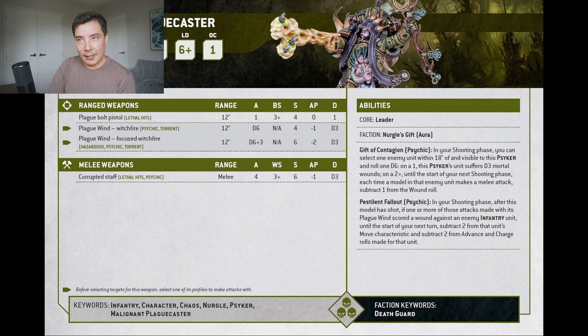The corrupted staff also has lethal hits and psychic attacks, Weapon Skill 3+, Strength 6, AP -1, and D3 damage — potential to do 12 damage there too. My question is: can I cast Plague Wind if I'm in combat? You choose one of its profiles to make attacks with. The corrupted staff is also psychic, so I feel like it's suggesting that if you're in melee you use the corrupted staff and can't use Plague Wind. Let me know if I'm wrong.